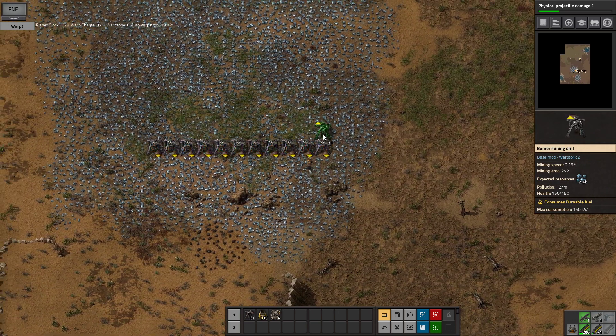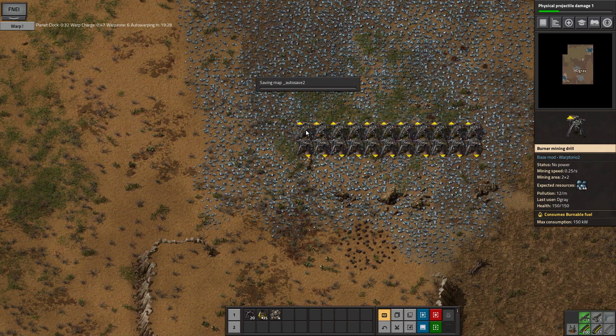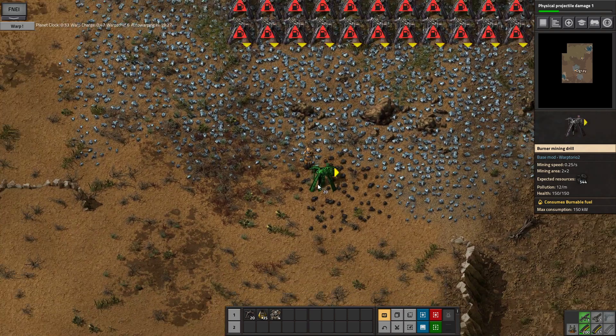A ton of burner mining drills collecting iron — and we can also put a few up that collect coal. So that's actually very nice.